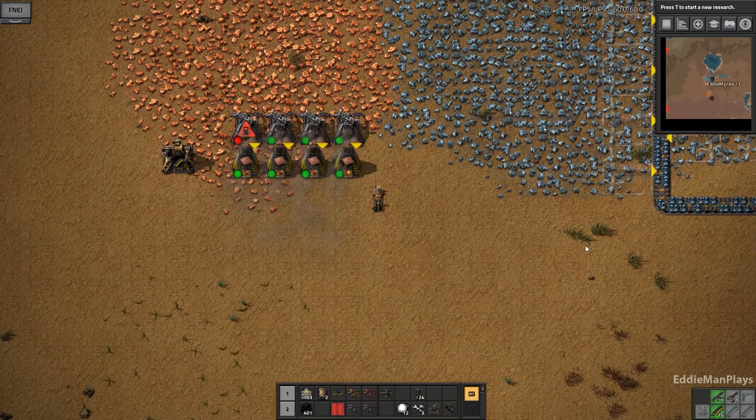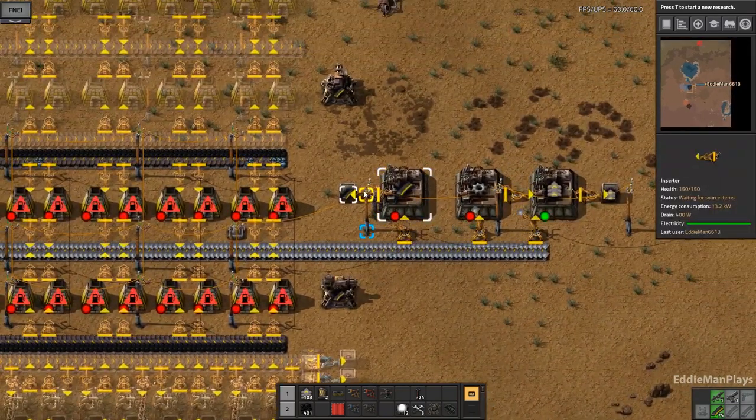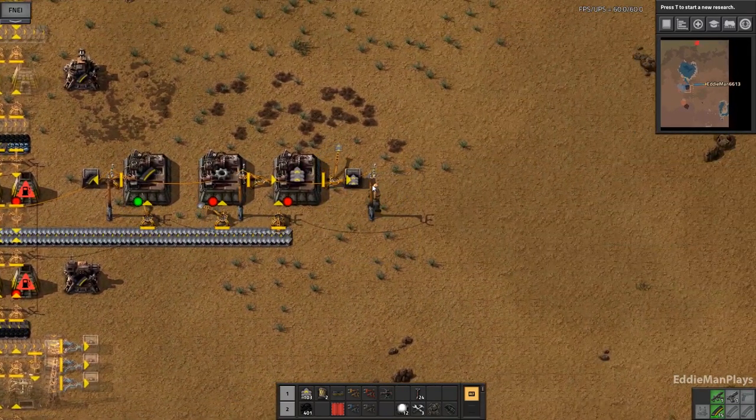Hey guys, welcome back to Factorio. This is Eddie Man, Factorio Death World 0.17, episode number four. Last episode we went ahead and got our first iron smelting up and running. It's not at full pelt yet - we still have to put some inserters here - but we have some firearm magazines and transport belts online.